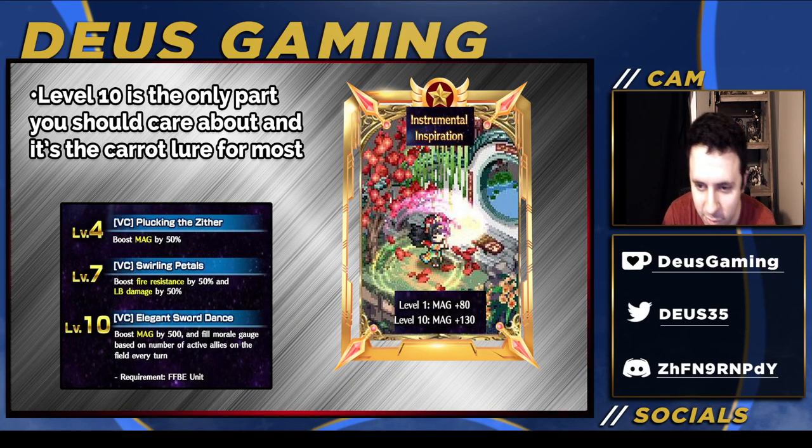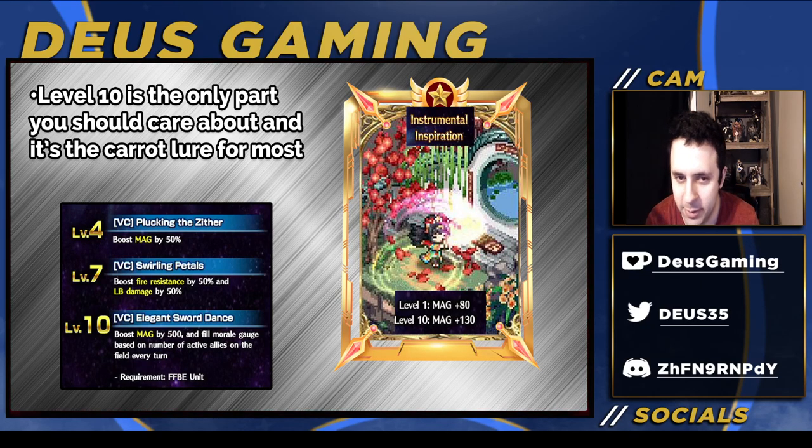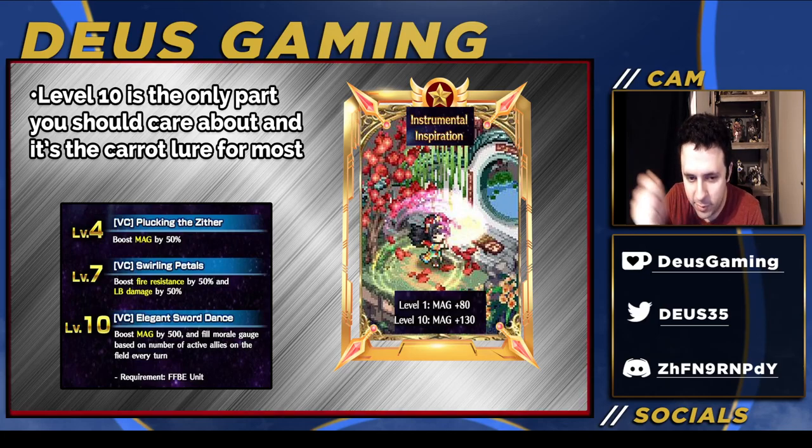Let's talk about her vision card — level 10 is the only thing you should care about. It's the carrot on the lure for this banner, because unlike Sylvie's card, this one can actually be put on a DPS without any downgrades. You get fighter, flight, magic, and you fill the morale bar. All you need to do is pull for one of her, put her in the shard dungeon or buy her shards from the VIP coin shop, get her to EX1, and you get the card.